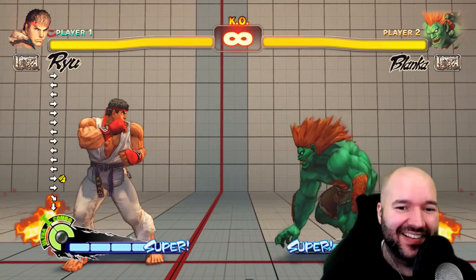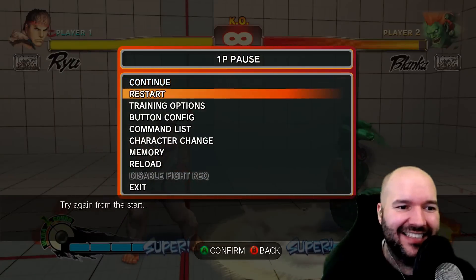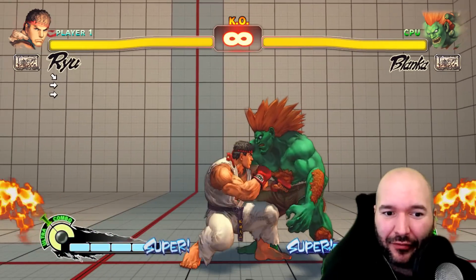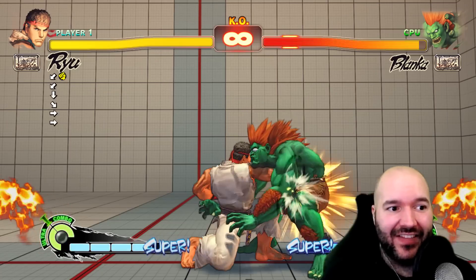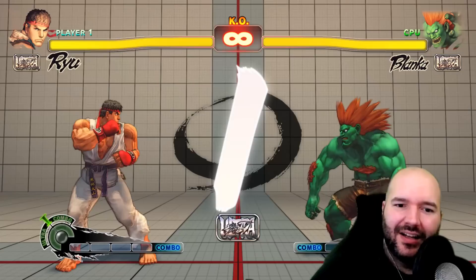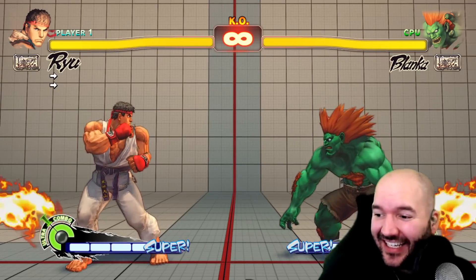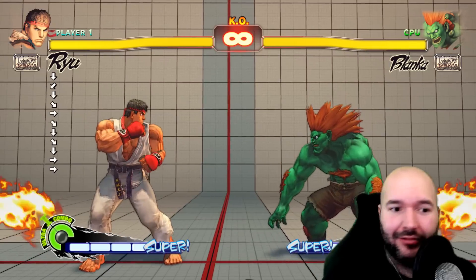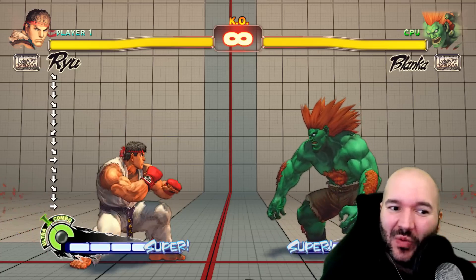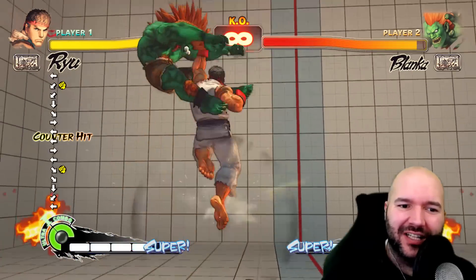Ever since Street Fighter 4, there's been a pretty easy answer — a thing called cross-cut DP. The inputs are: forward, down, forward, down, down-back, then punch. Basically, you start at forward and roll the stick down to down-back. The first input of Dragon Punch is forward, the second is down as you roll through, and the third input is normally down-forward but because Blanca crosses over you, you press down-back instead — because down-back becomes down-forward when you change sides.